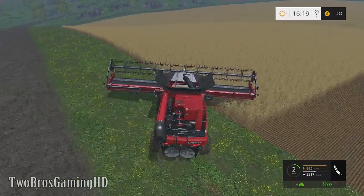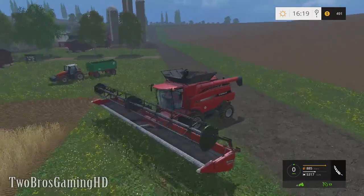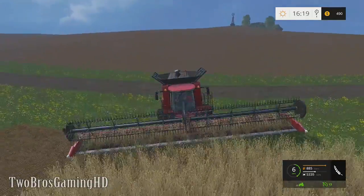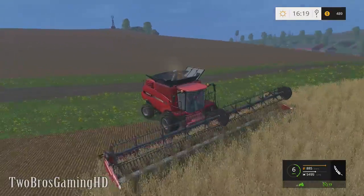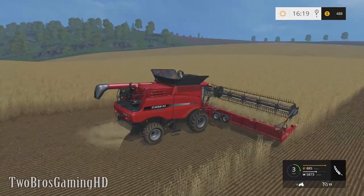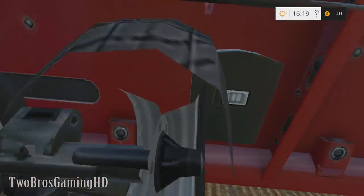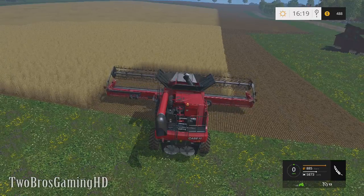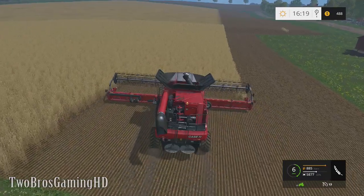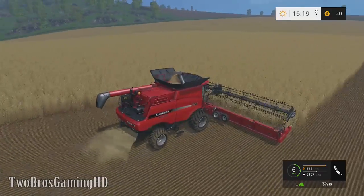So now we're in the harvester. I just got the new header for it — as you can see, it's huge. This header is huge. He's missing something, so maybe I should fire the worker and just do it myself. I'm gonna do this manually. So we're actually running with this beautiful harvester.